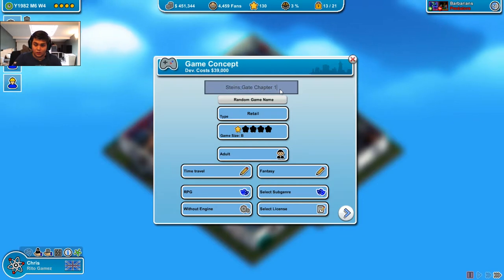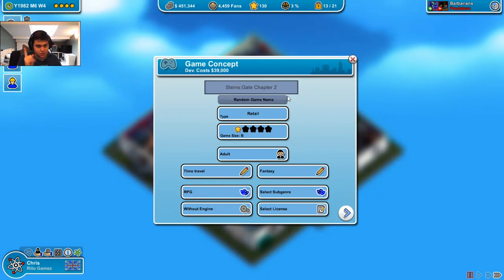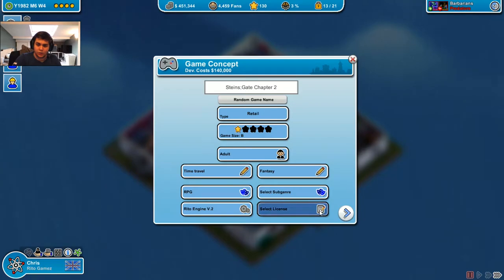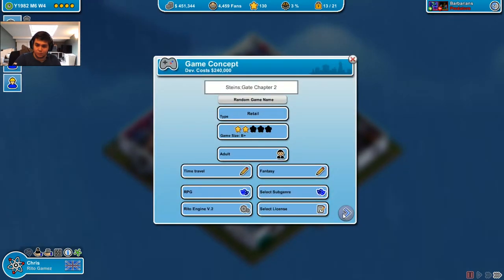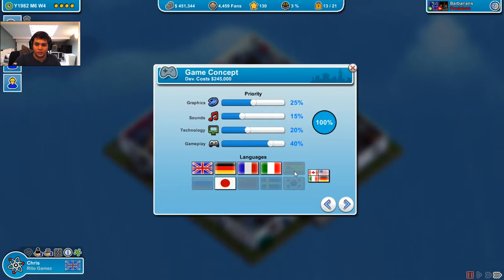Science Gate Chapter 2 - basically here. If I go with time travel and the other one is fantasy as a main topic, then it's different. The engine is the Lito Engine V2. No license needed, but what is needed is a B plus game. Platform - still only PC. And this stays always the same except you can take all the languages now. Only 270,000 for a development cost.